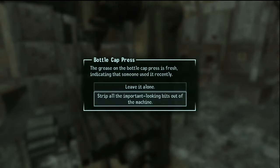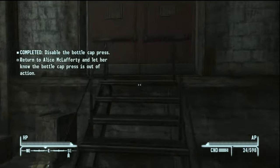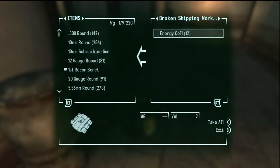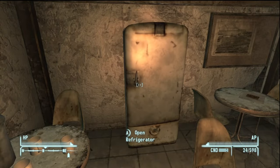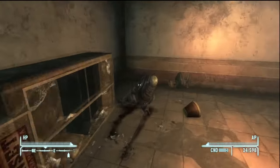I think this is it. Strip the important parts — we've got three scrap metals. We can head through this; I think there's some more stuff to loot. Fresh apple. There's a fridge full of stuff too. We'll just keep moving on.